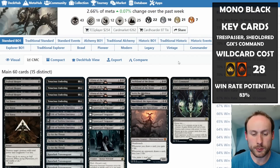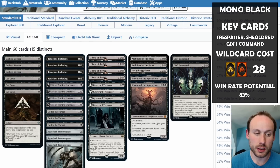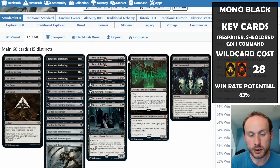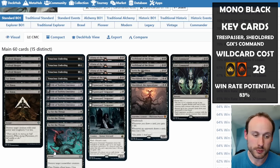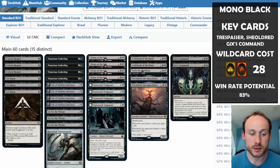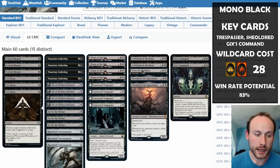The mana base is cheaper but the main deck still has lots of rares: Evolved Sleeper, Tenacious Underdog, Liliana (mythic), Archfiend, Gix's Command, Sorin, Sheoldred, Graveyard Trespasser, and Razorlash Transmogrant. Pretty much everything apart from Life of Toshiro, Cut Down, and Go for the Throat is rare or mythic. Black tends to be an expensive deck.